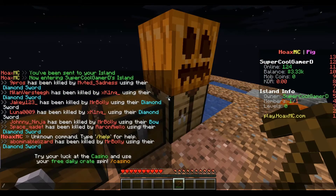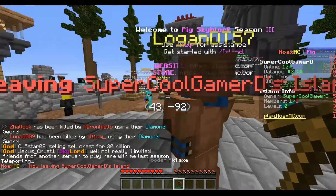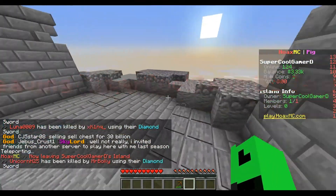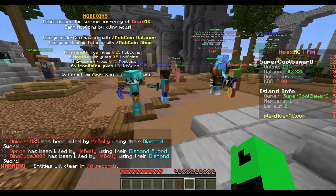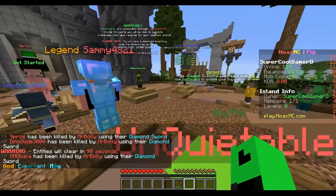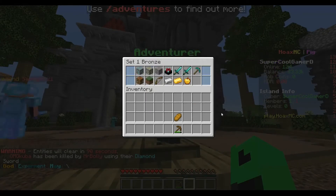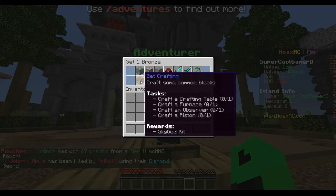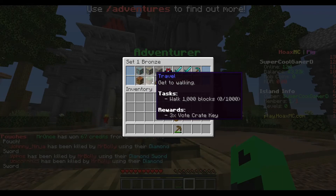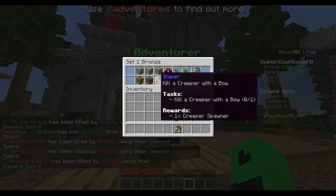Actually, maybe they don't have an arena in this mode. I'm trying to find it — it's not over here. You basically jump down and fight people. It says in chat someone was slain by a diamond sword. Oh, the adventure area — can we go in there yet? You can get spawners and rewards: one zombie pigman, a sky god kit, three vote creakies — that's pretty good. But I think we can't do it yet.